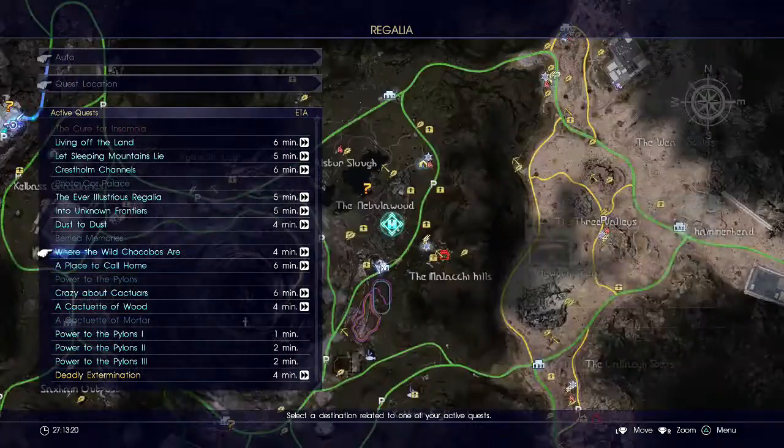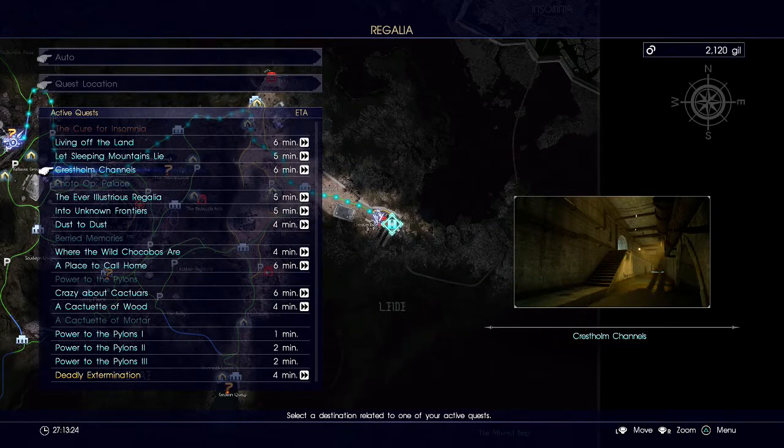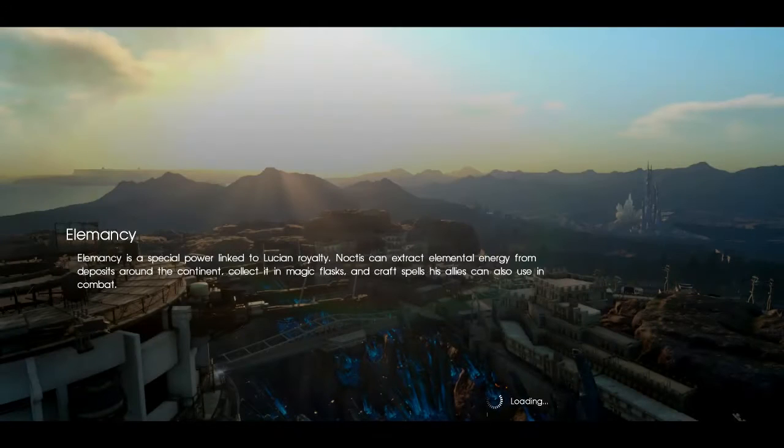Let's fast travel to... Crestholm Channels, there we go. Fast travel there. You've got to make sure to get that picture on our way out. And now we have to sit through a loading screen — joy, oh joy. Hopefully it doesn't take too long. I wonder if it's going to fast travel me straight into the dungeon, or to that bridge outside of the dungeon.